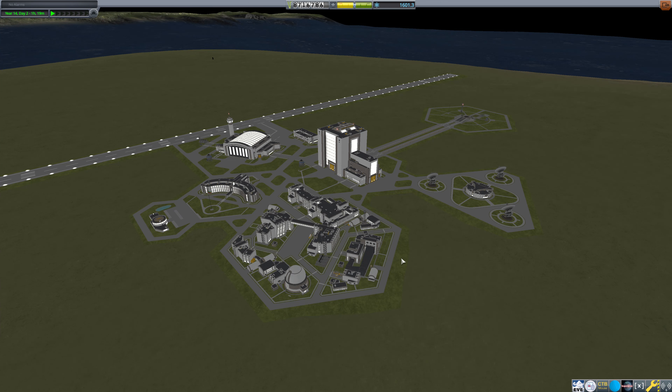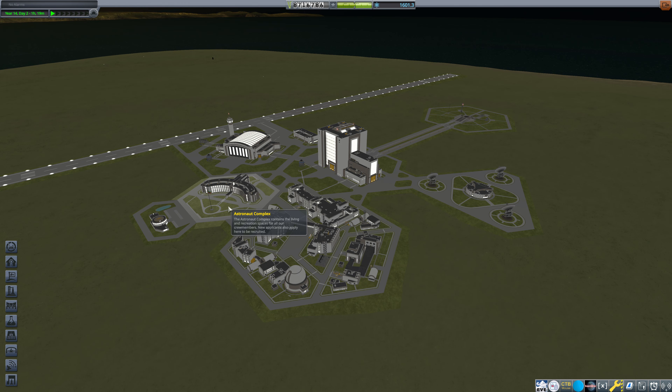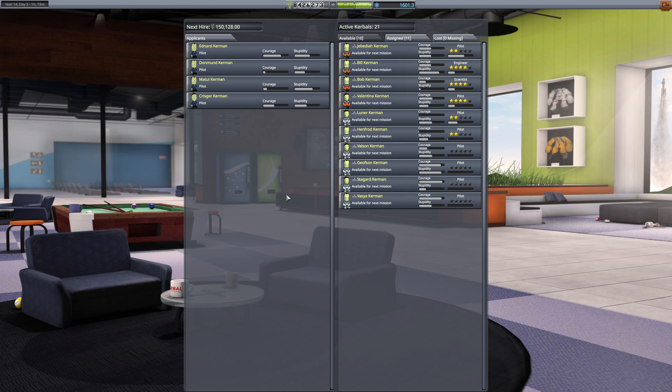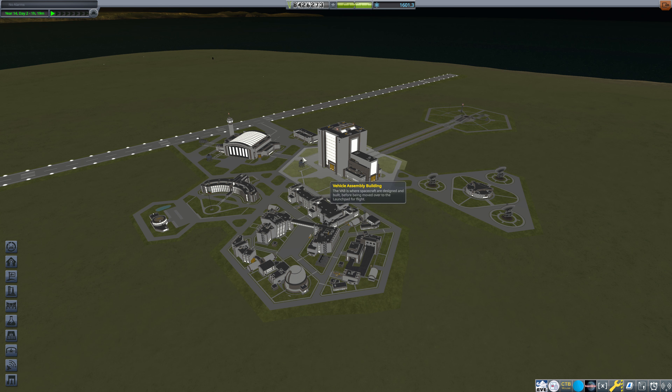Hello everybody, and welcome back to Kerbal Space Program. I wanted to hop into the Astronaut Complex. I've hired these two additional pilots, because all that were available was pilots, and I'm hoping that will cause some other types to generate. We may need to hire a couple more. We're going to have a lot of pilots, but we need to send Bill and Bob out to Ike.